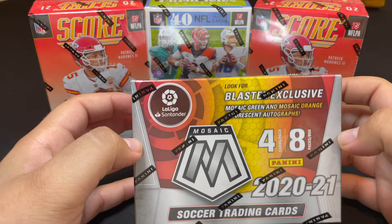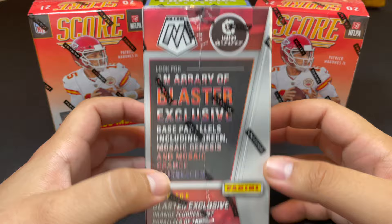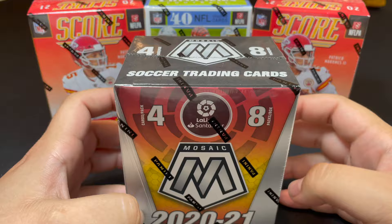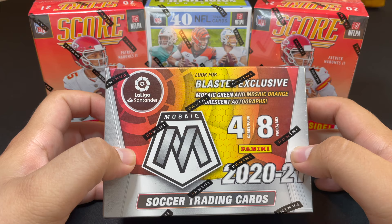Last but not least, we've got a Mosaic La Liga blaster. I'm a hardcore soccer fan and a hardcore Barcelona fan, so I'm excited to pull any Barcelona cards. It's a 100-card base set, so chances should be pretty good. Like the Chronicles blaster, it's eight packs per box with four cards per pack.